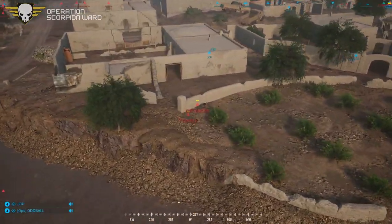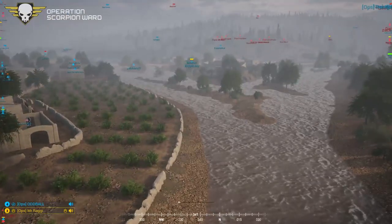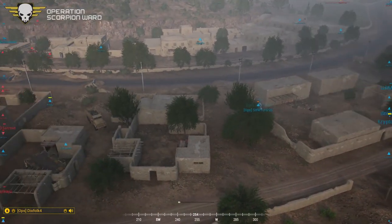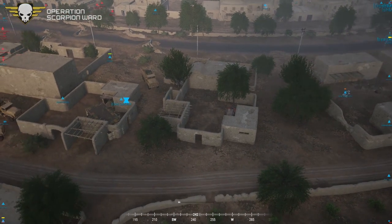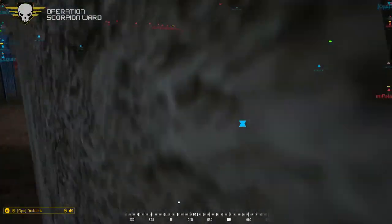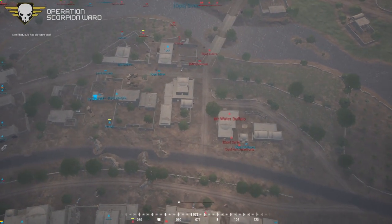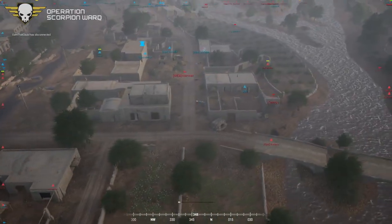JCP got left behind in that building — he is now surrounded. Oddball covering him over here. The radio — it's right here smack dab in the middle of the town on the southern side of the compound. Which sadly is now south of the town because the INS have pretty much taken over the southern portion. They can't back up much more.